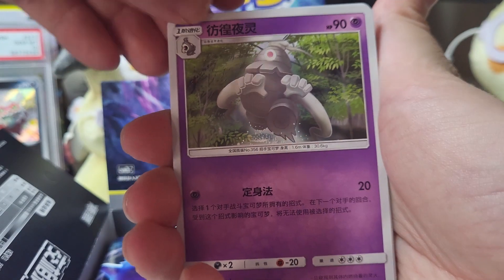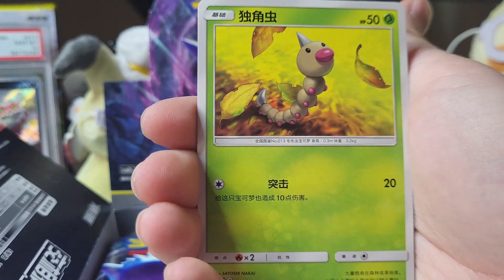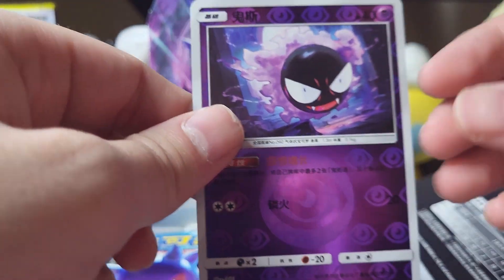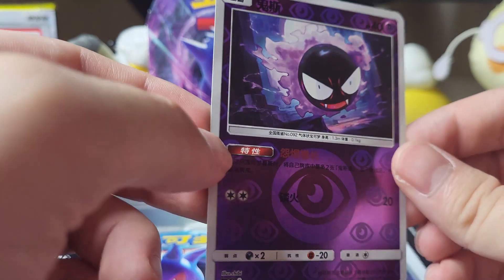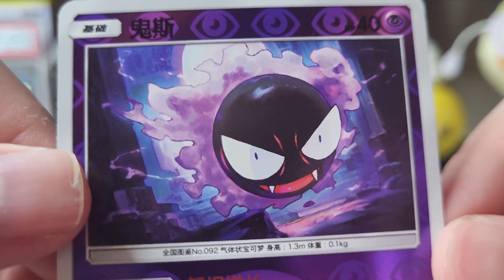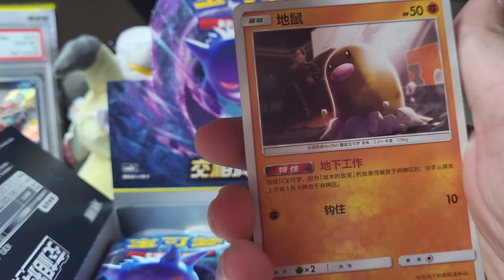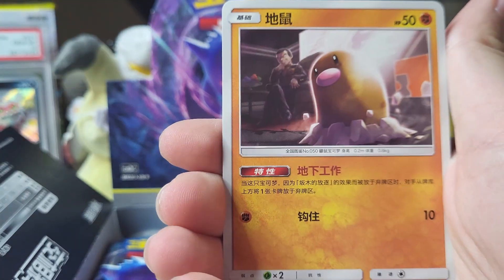I'm so surprised at how cheap this box was considering how old the set is. We have Nidoran and — oh yes! I love that in reverse. We have a Gastly looking extra menacing — look at that, that man looks like he's about to attack, he's about to steal your soul. Too bad I can't read the attacks on the card. We got Arbok with Jesse in the background — that's kind of cool.